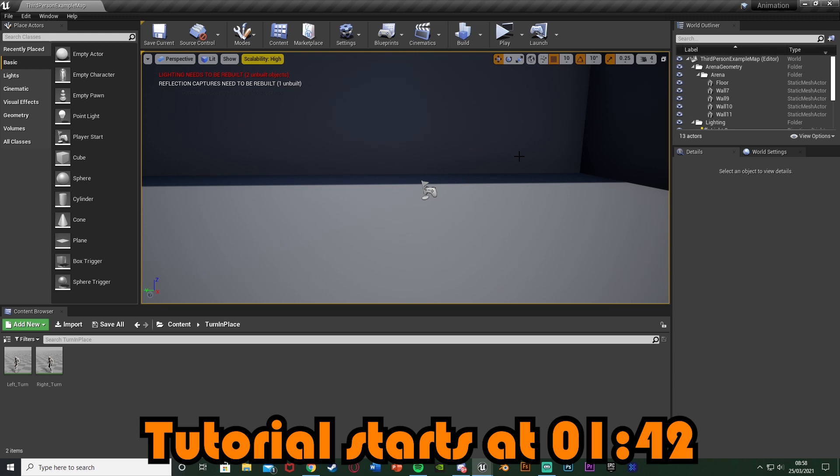The particle I'm using doesn't look too great because I'm just using a free one in the starter content, however the mechanic and functionality of how it all works will work the exact same way whichever particle you're using. You can make this look a lot better by simply using a different particle system — I'm just showing you how to actually set it up for whichever system you want to use.